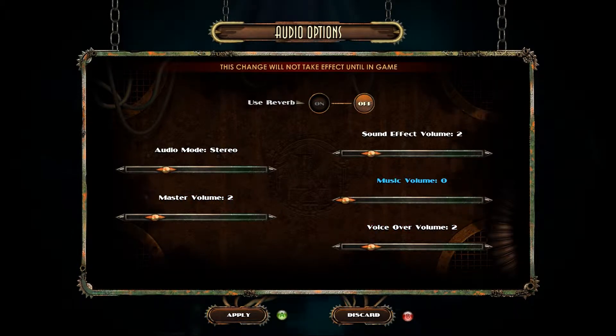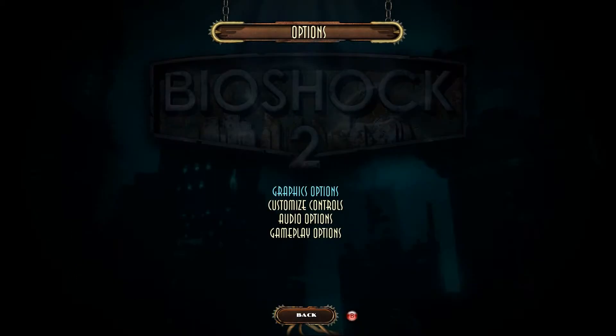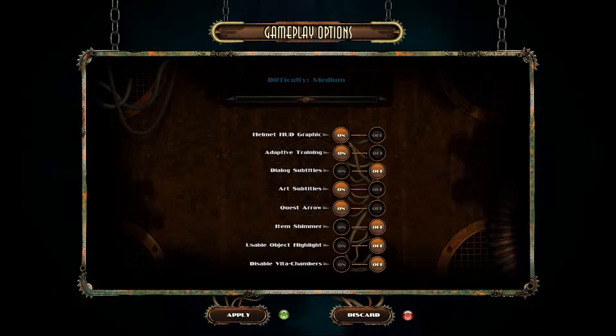There's also a really nice 'use reverb' option. That is really cool — since I'm wearing a helmet for most of the game, you'd think there would be a little bit of reverberation, and this actually lets you assign that. There's also 'disable Vita Chambers,' which just sounds really, really painful.